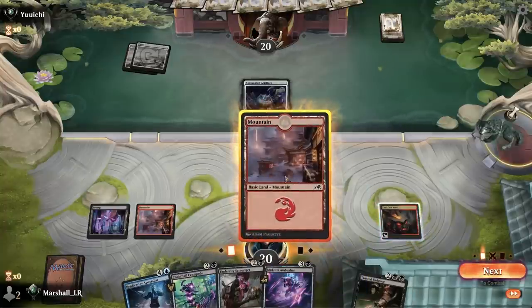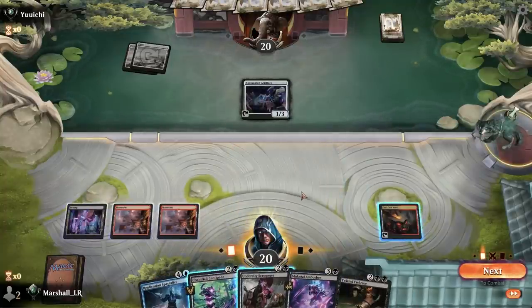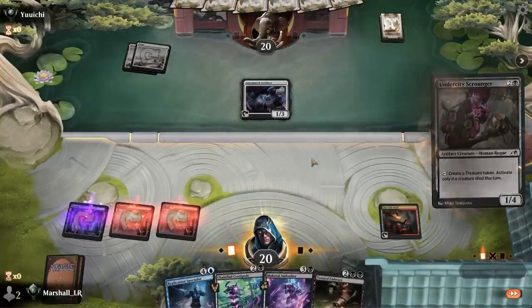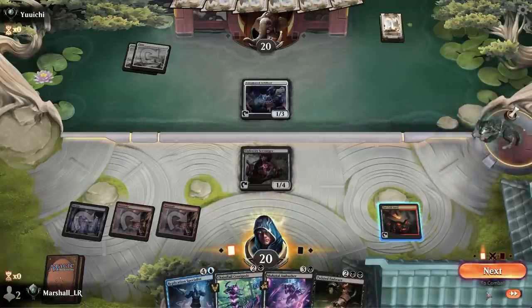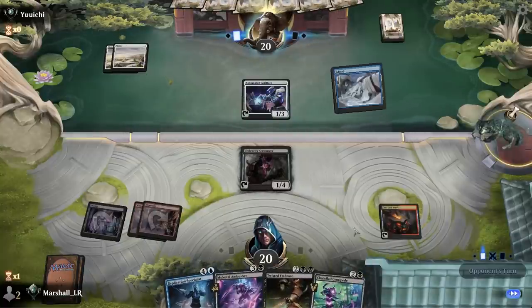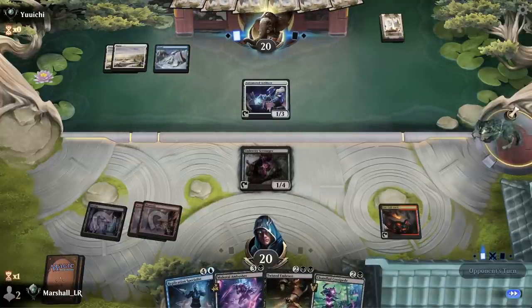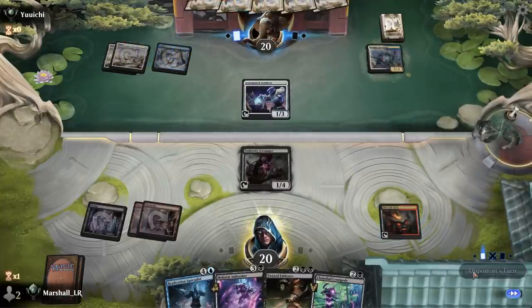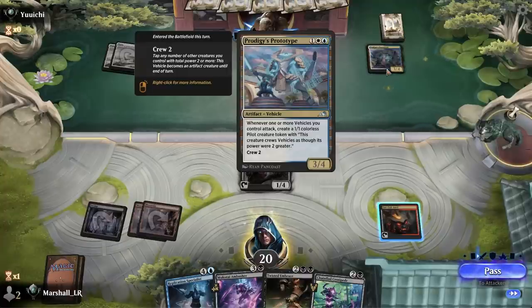I guess I play this Centipede — no, I play this guy, because what I want to do is next turn play an artifact, sacrifice it, and then start making Treasures that I can sacrifice to this kind of indefinitely. That's a crew two, right?